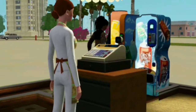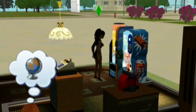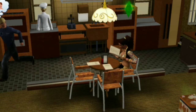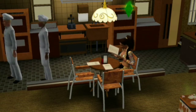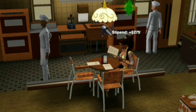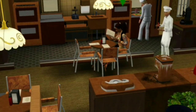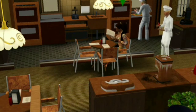Before she goes to the cafeteria she's going to stop off at the vending machine — yes, we got two vending machines! The vending machines come from the University expansion pack. I'll do my best to describe where I'm getting everything from so if this is something you want to do, you'll know where to get it. In the cafeteria you can see the shelf that came with the Bistro — that's something you buy from the Sims 3 store as premium content, and it is amazing.